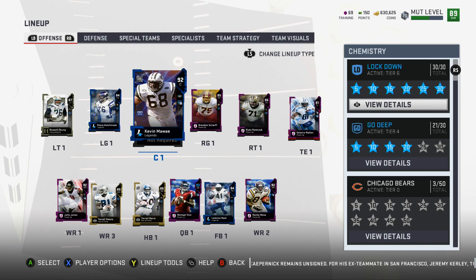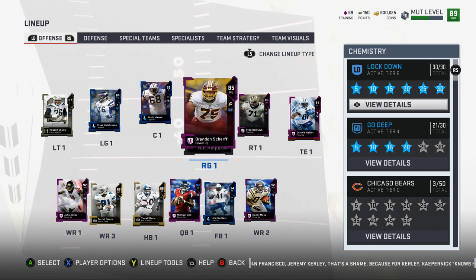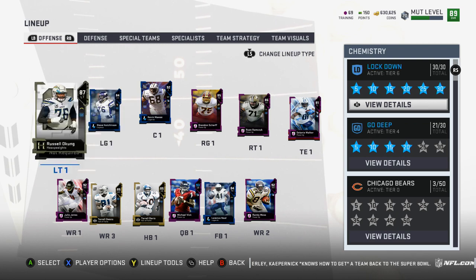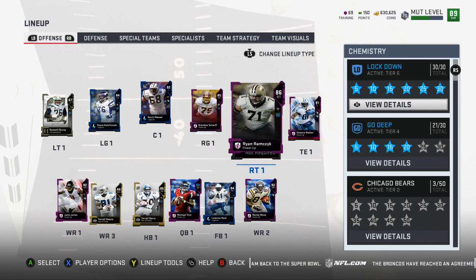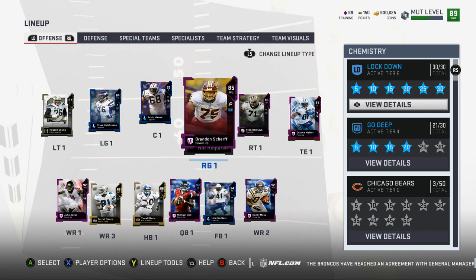If you had a bunch of coins you could buy these when they're cheap and sell them for profit later — that's why I have Mawae anchoring my offensive line. Brandon Scherff is my right guard, the power up version, pretty solid. The issue I'm having is with him and Ramczyk — they're just getting beat on the right side of the line, especially in solo battles. They just can't handle the blitz, so I might be looking at different offensive linemen.